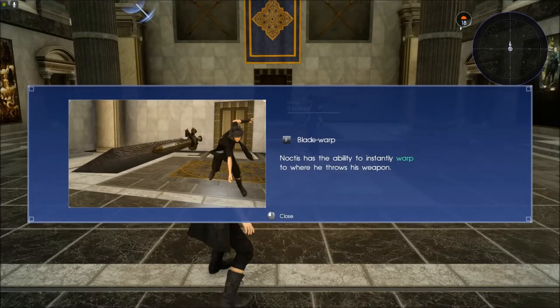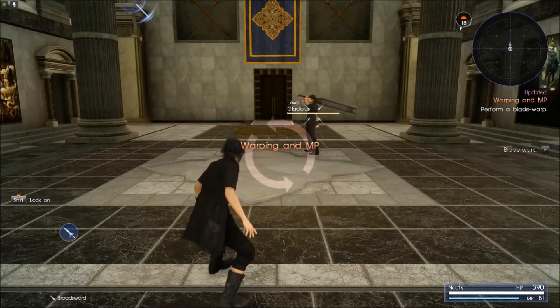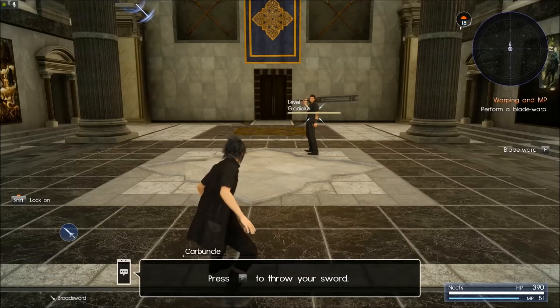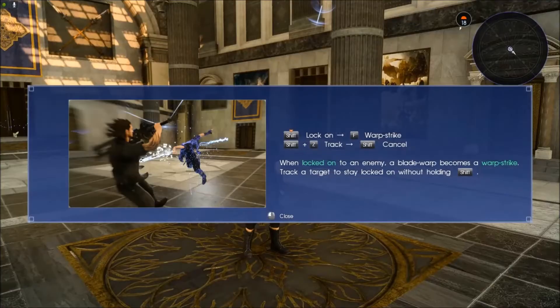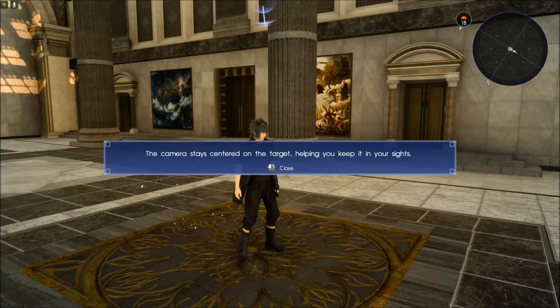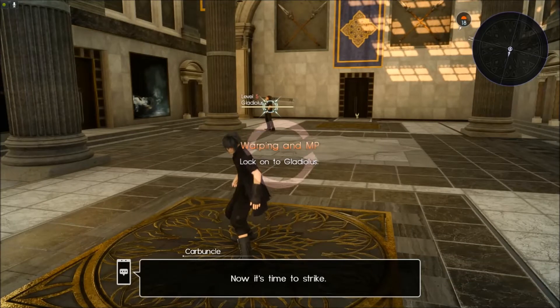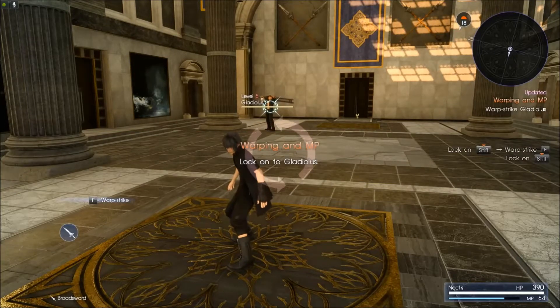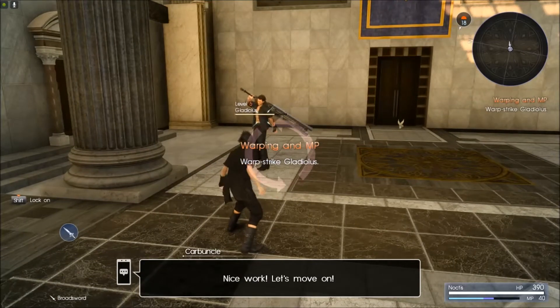F is blade warp. Noctis has the ability to instantly warp where he throws his weapon. Perform a blade warp — that's F. Press F to throw your sword. Oh, cool! Shift to lock on, warp strike. Z is track, and shift is cancel. So: lock on, warp strike. Boy, this is going to be complicated — but we can do it. The camera stays centered on the target, helping you keep it in your sights — that's what I'm worried about. Lock on Gladiolus, warp strike. The damage Noctis deals increases with distance. Nice work — let's move on.